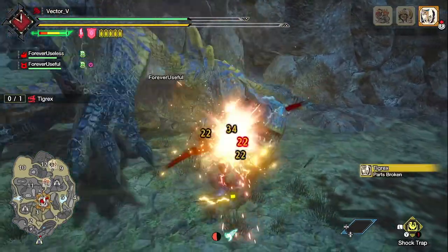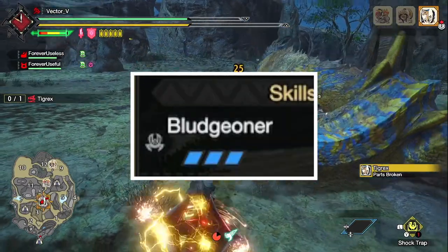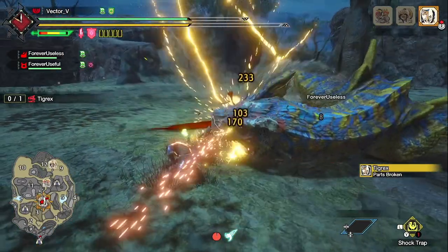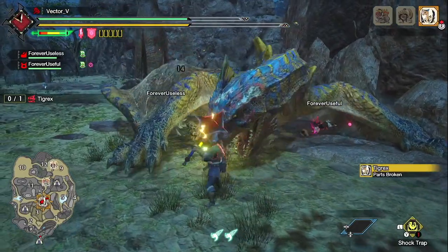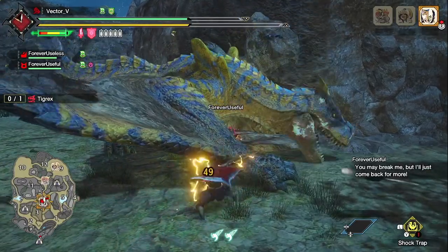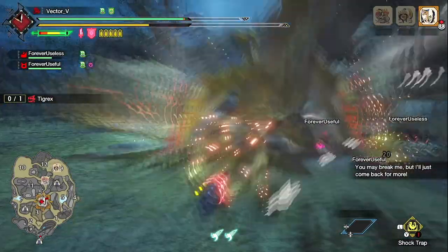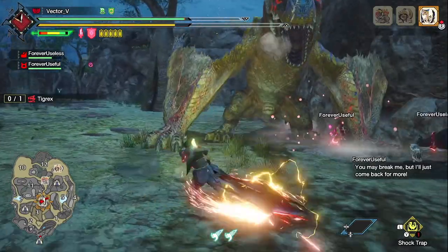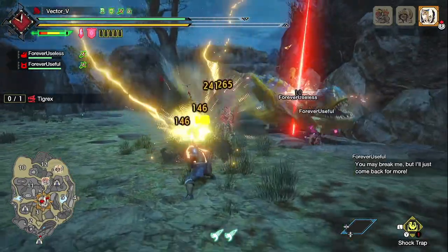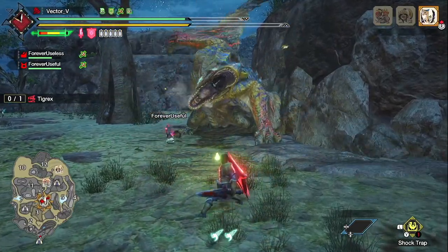The third most important skill is Bludgeoner. Bludgeoner is a new skill introduced in Monster Hunter Rise which gives you a 10% attack boost if your sharpness is green or lower. Quick notice: this skill only works at level 3 — below that, don't even use it. This skill doesn't tell you it increases your phial damage, but it does, and it's a good skill to have if you can.